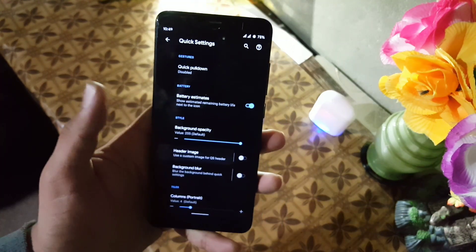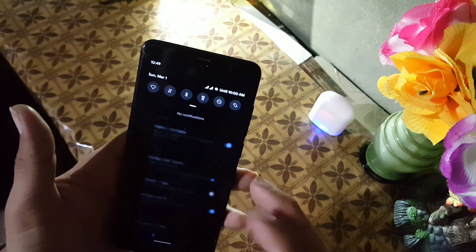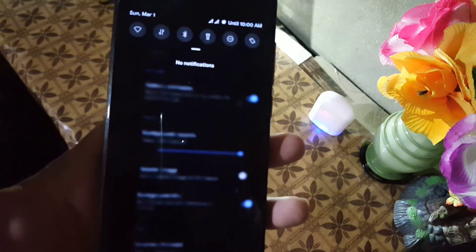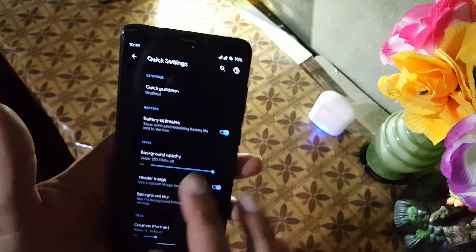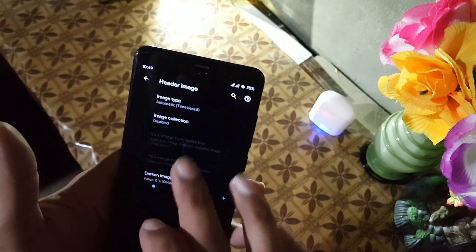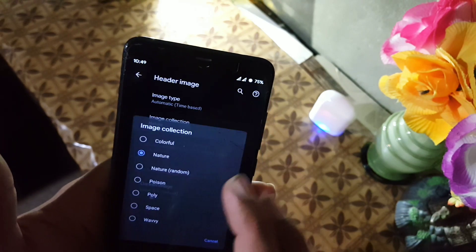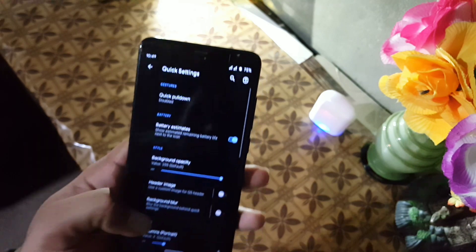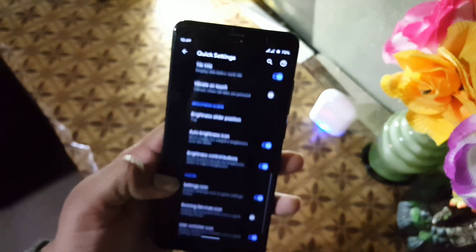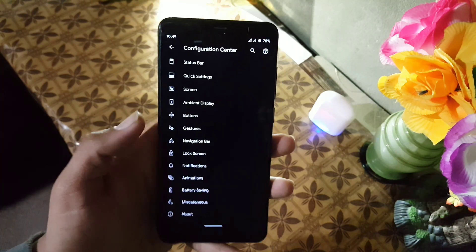In the quick settings section you can manage quick pull-down, enable the header image, and enable or disable the background blur, which is working well. You can also enable the battery header and choose a style or image collection from the list. There are also further quick settings options and icon settings.